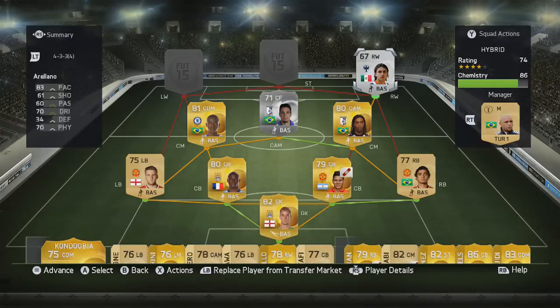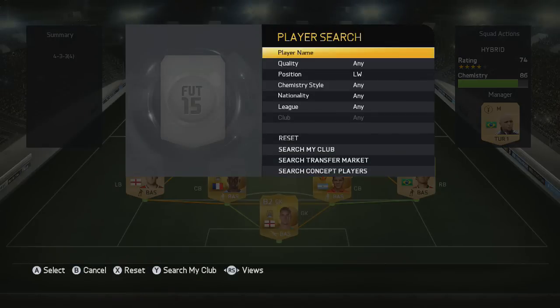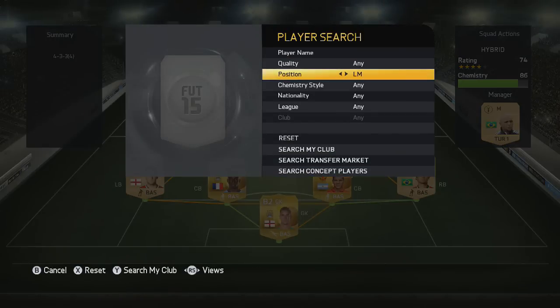Next up we have a silver player — unfortunately he's probably the worst player in this team. He's mainly in for chemistry reasons, though he has a bit of pace. He's got 83 pace, 70 dribbling, and 70 physical — some okay rounded stats — but if you could improve one position in the team it would probably be that right-hand side.